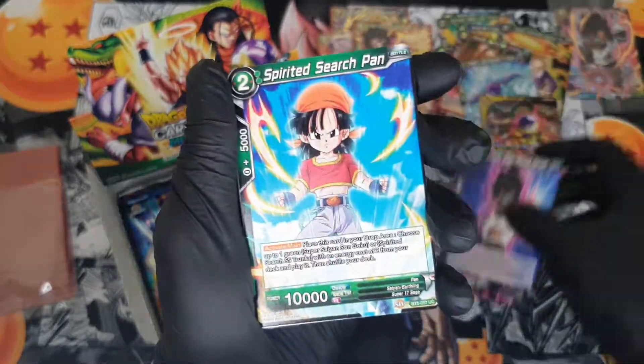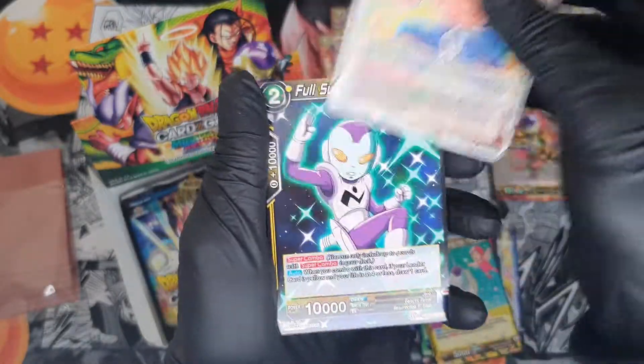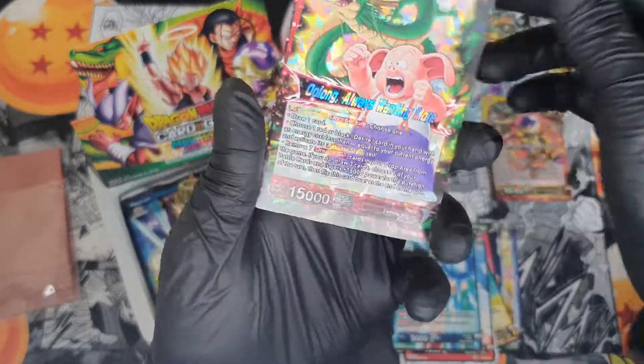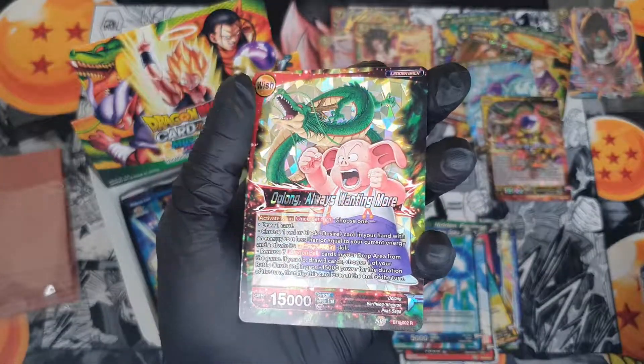Black Super Saiyan, Pat, Soul Punisher, Hidden Feelings, West Kai, Frieza, Burst, Jacko, Call of Justice, Goku — and we get another rare leader card. It's got Pilaf on the back and Oolong at the front.